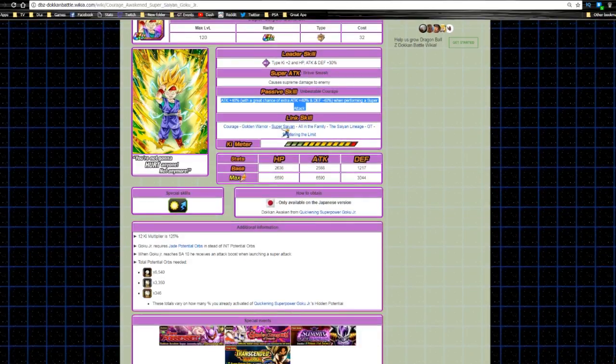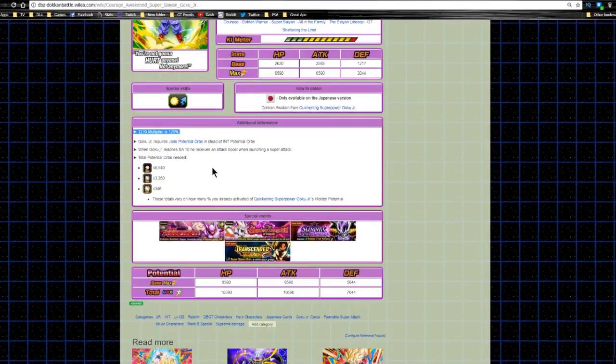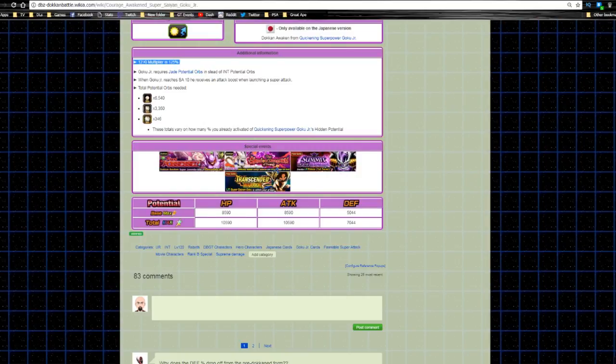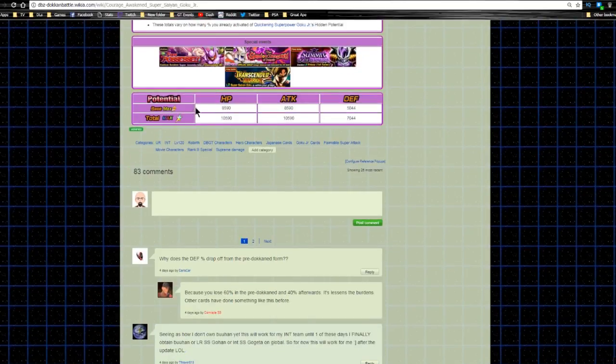His link skills are Courage, Golden Warrior, Super Saiyan, All in the Family, Saiyan Lineage, GT, and Shattering the Limit. Max stats are HP 6590, attack 6590, and defense 3044. His 12 Ki multiplier is 125, which is a bit low. He's good on the LR Frieza event due to GT, and on the Janemba event due to Super Saiyan. His max dupe system stats are HP 10,590, attack 10,590, and defense 7044 — really good.